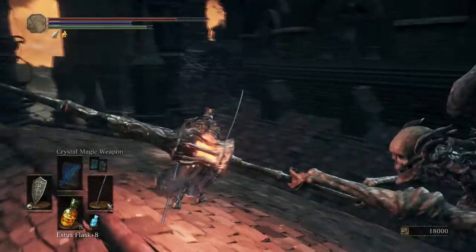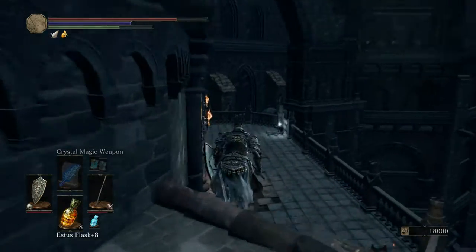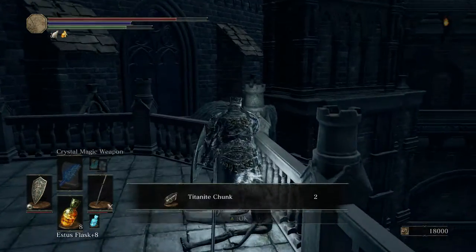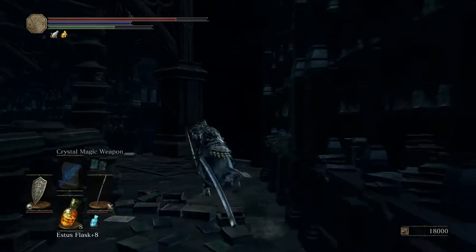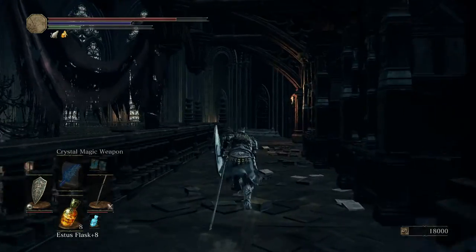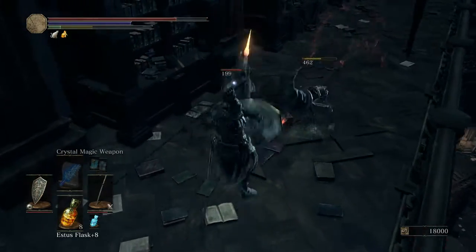Now we're going to run up past this gargoyle, and if you go up on top of this house right here there are some of those little crystal lizards — you're going to want to kill those guys and get your loot. Then run right down here and jump down to pick up your item. There's a really hard knight in here and we're just going to run right past him and keep on going. Once you get up here around this corner, we're going to kill that guy though because those guys catch up to you.